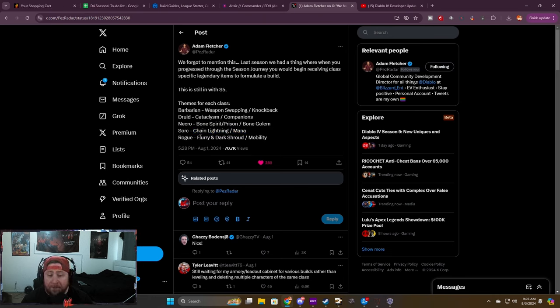Sork is going to have Chain Lightning and Mana, which is going to be exciting — I'm going to be playing Sork. Rogue has got Flurry and Dark Shroud slash mobility. Rogue is actually going to be really good at the start too, because the Dark Shroud and Flurry stuff is going to be pretty sick. So we've got these different themes for each class.